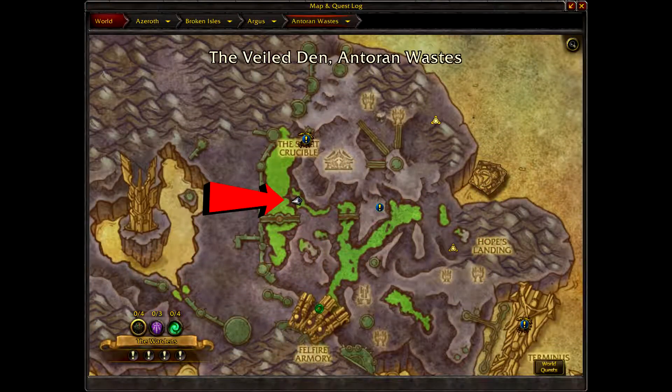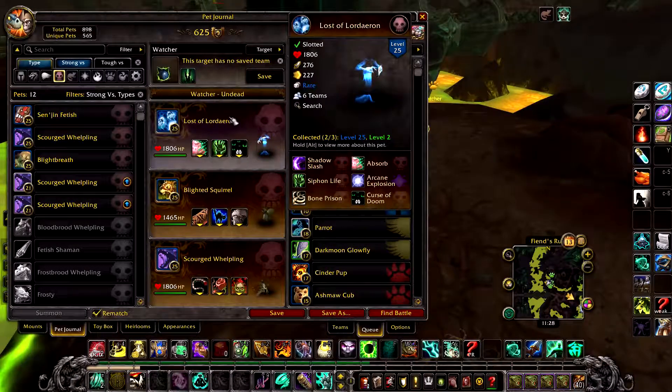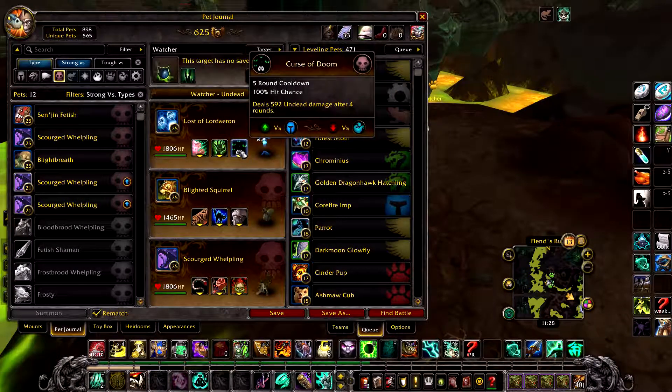In your first slot, a Lost to Lordaeron or an equivalent pet with the following abilities: Siphon Life and Curse of Doom.